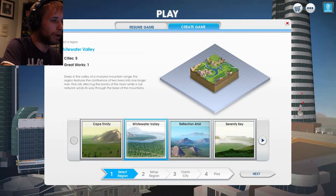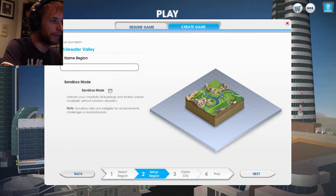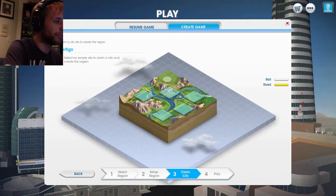I'm assuming Whitewater will be our next solution so let's click next. We can name the region and I'll name it Vertigo. So sandbox mode — Unleash Your Creativity, All Buildings, Limited Cheats, Disasters — and we'll just do that.